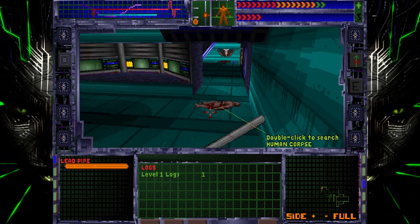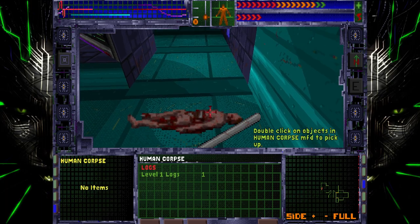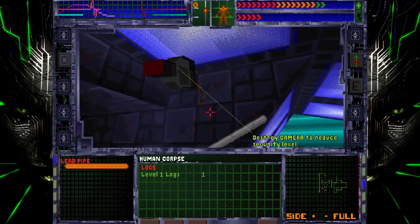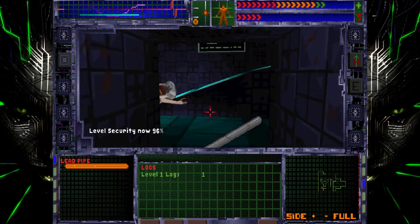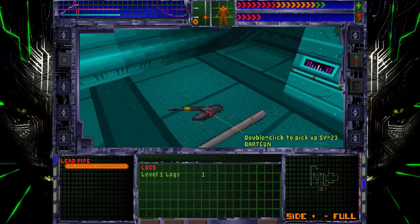Like in System Shock 2, you can destroy security cameras, but they don't do any active alert type thing like they did in System Shock 2. They just reduce security level, as far as I can tell. Bear in mind, I've only really played a few minutes of this game total.